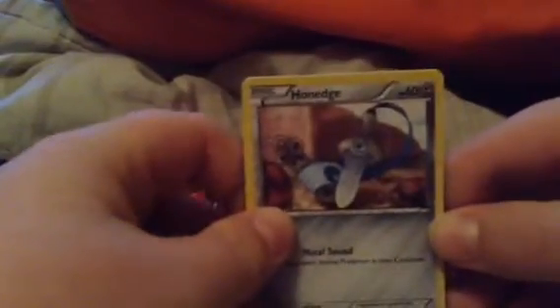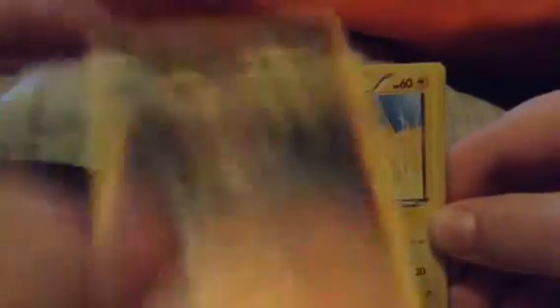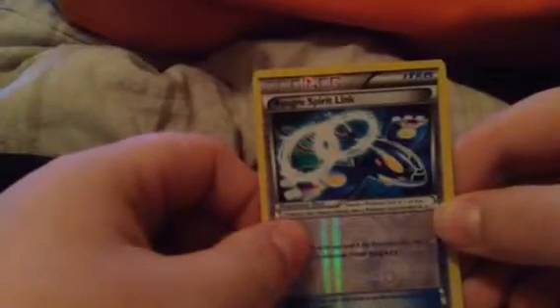So we got Honedge, Hippopotas, Electrike, Skiddo, Rhydon, Rhydon, Rhydon — Kyogre Spirit Link reverse, that's nice. And oh, a holo Ancient Trait Kingdra! That is really nice, I like that card. That is a really good pull.